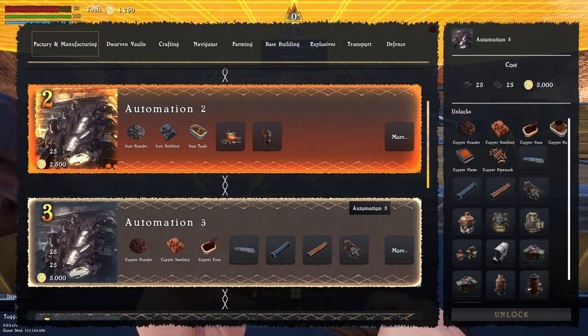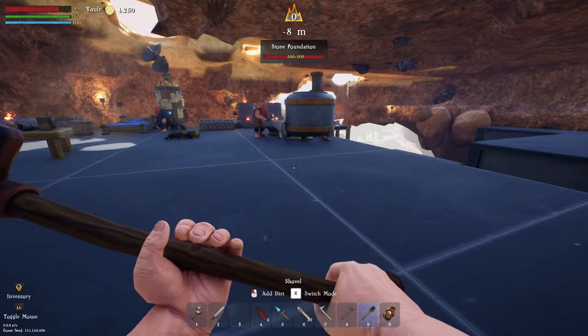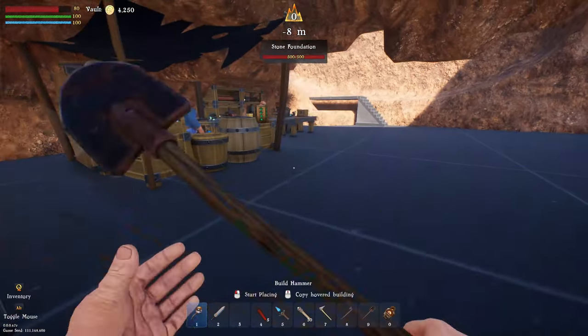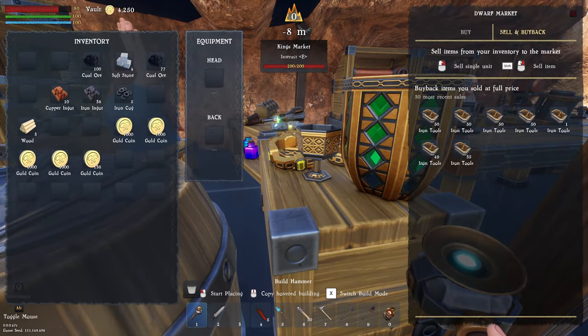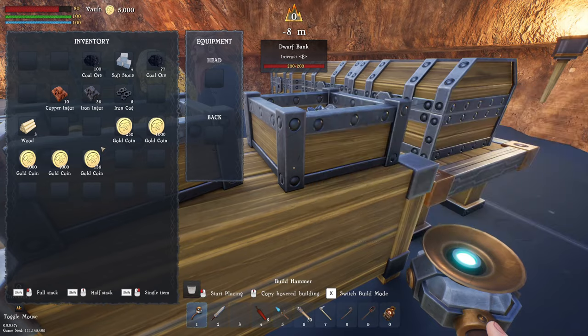If we go down to automation 3, we do need to get iron plates and iron cogs - something we need to craft. I'm actually going to do that later because we just need to move the base over. But we have got an absolute crapload of gold coins now. Deposit all into Benjamin.